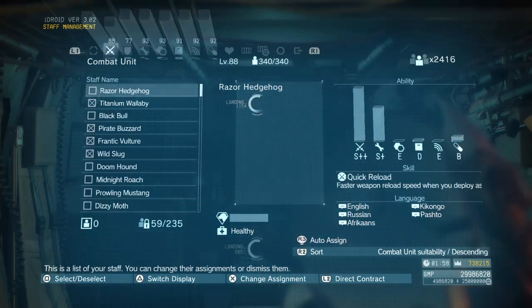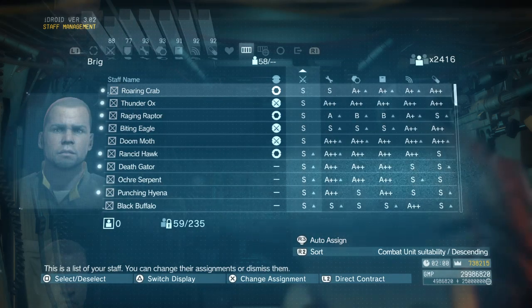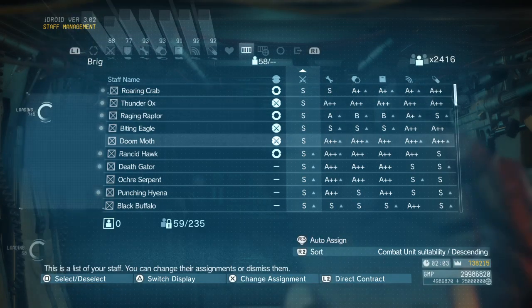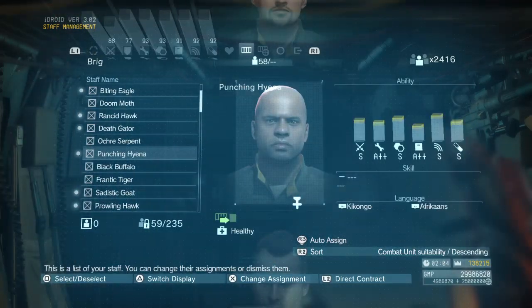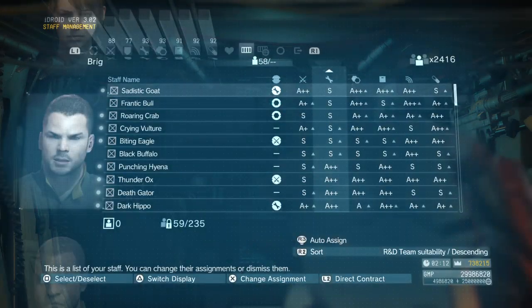This is my brig — all 58 of these characters came from doing Trader's Caravan twice. Here are all the S-rank soldiers, and those up arrows mean they were already S-ranked and continuing to rise. The great thing is you're not just getting S-ranks in one area — you're getting them across all areas simultaneously, which is very helpful.